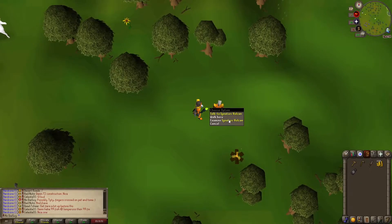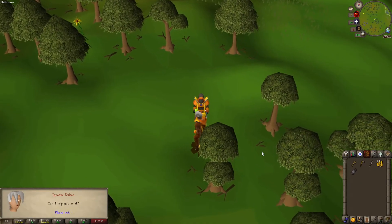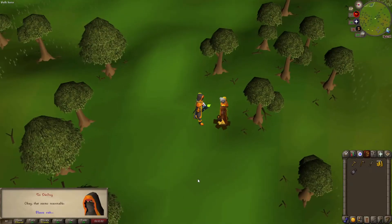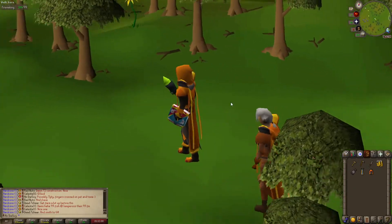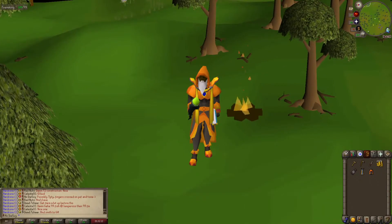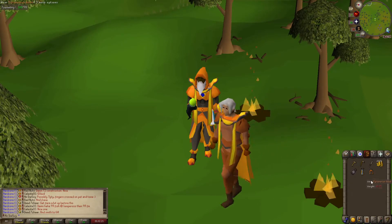Let's talk to Ignatius Vulcan and get our Firemaking cape. 'Can I help you?' — yeah, let me buy the Firemaking skill cape please. 99k, give it to me. Oh it looks so good! I love it. Let's see the emote — it looks clean, it looks really clean. Hell yeah!